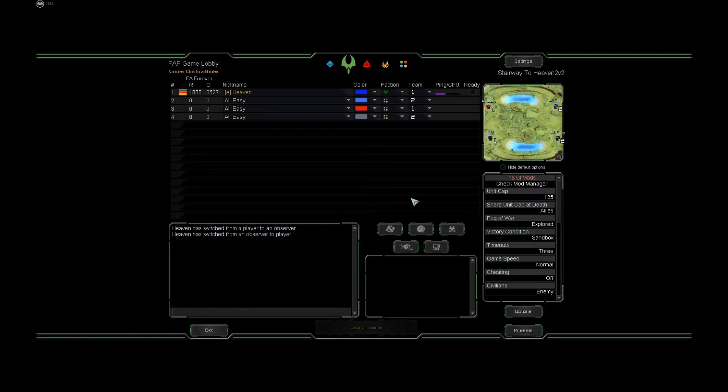There is one type of game where people with zero rank and zero games are welcome, and this is called All Welcome, or it's called Noob Game. All Welcome is generally a game where you can be as good or as bad as you want, and noob games are for new people. And if you want to gain or lose rating, or have a rank in the first place, it's going to be important that you play on ranked settings.